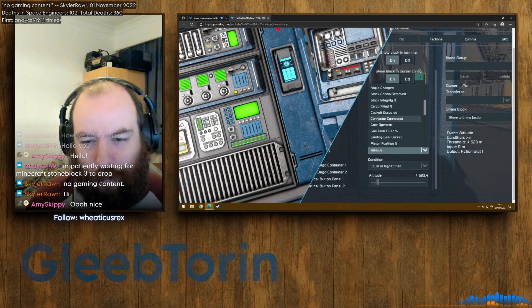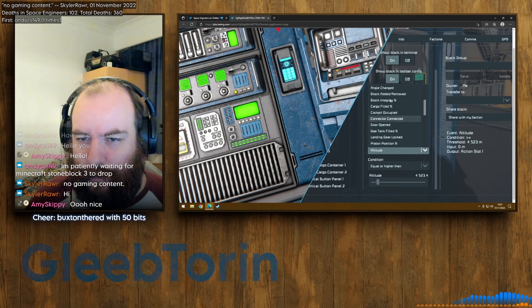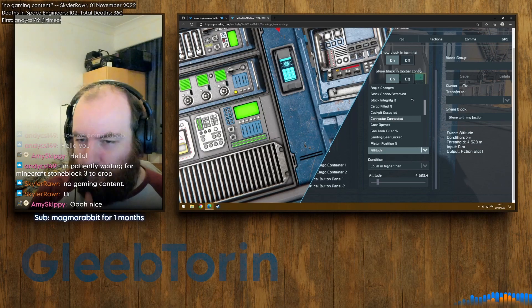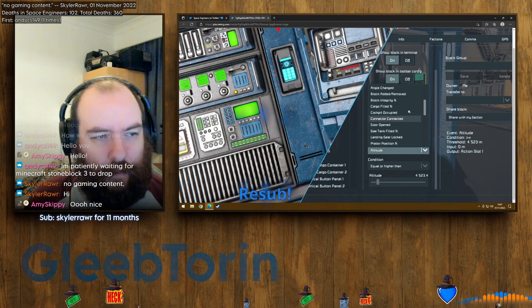Looking at the options: altitude, door opened, gas tank filled, block integrity... They've got all of the different events under a single selector. That's interesting.